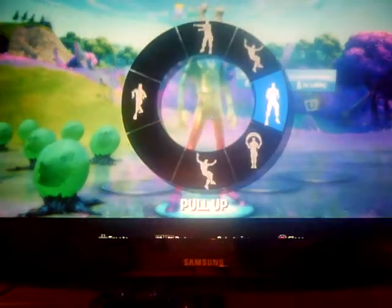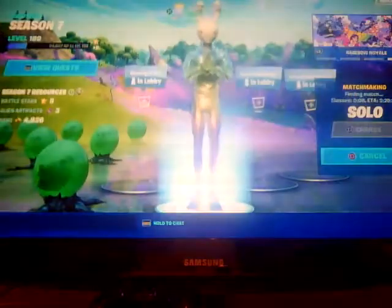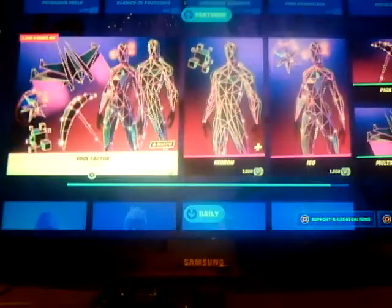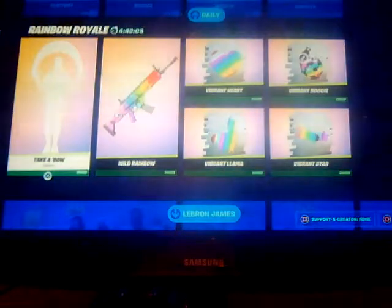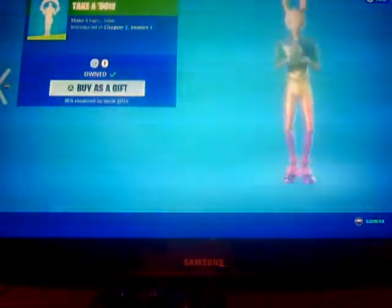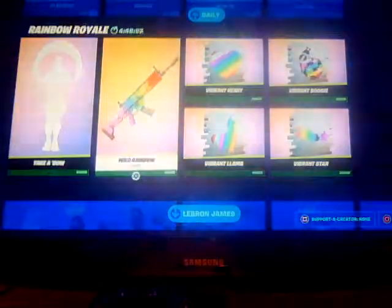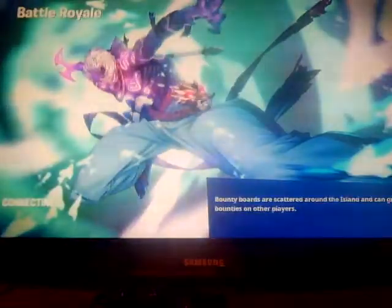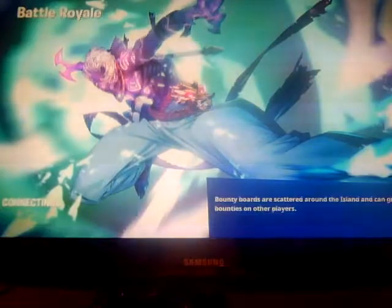I got this new email for zero V-Bucks, guys. You have to go to the item shop and go down to the Rainbow Royale section. You can get this email wrap, a couple spray things, and that's all you can have for zero V-Bucks — it's completely free.